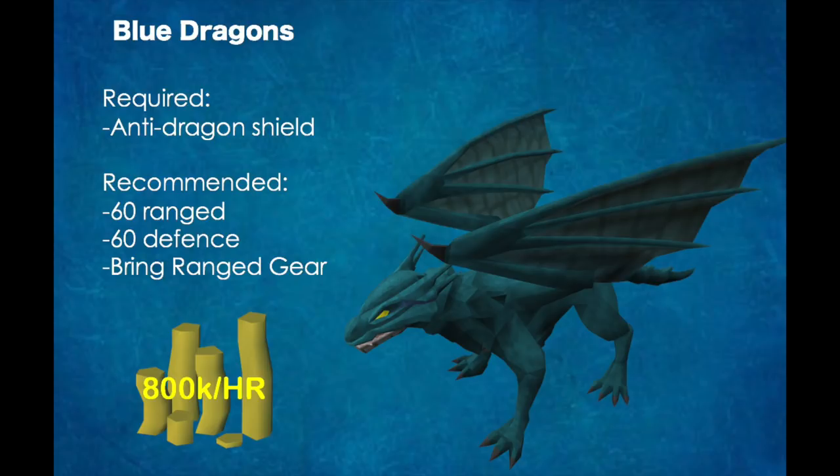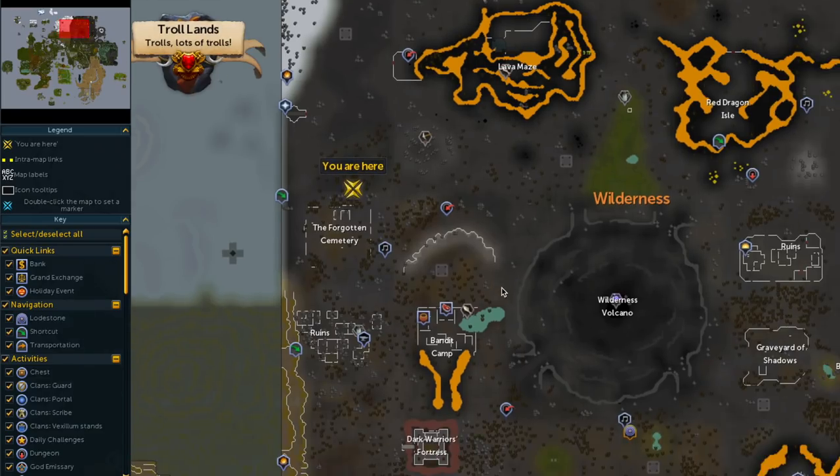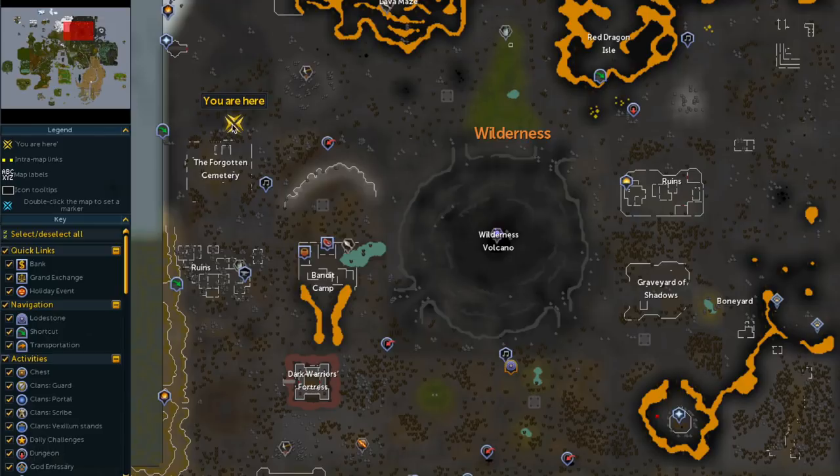You're going to want to bring some range gear. Now these are in the wilderness, so just keep that in mind. You can make up to 800k per hour killing these. As you can see here, blue dragons are in the wilderness, right there where I am.